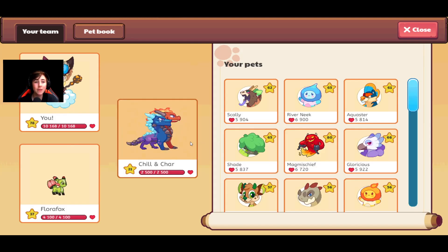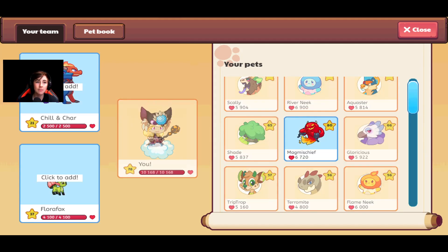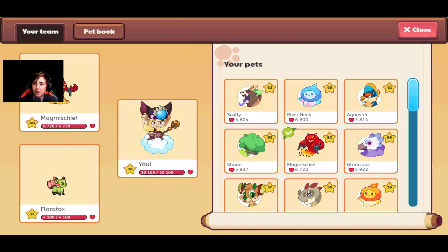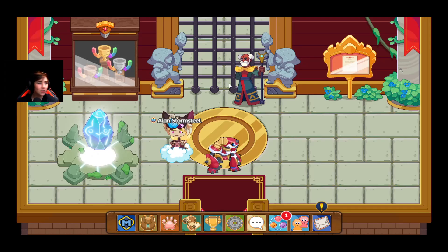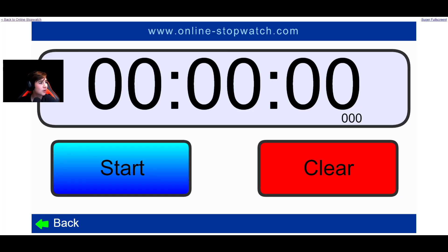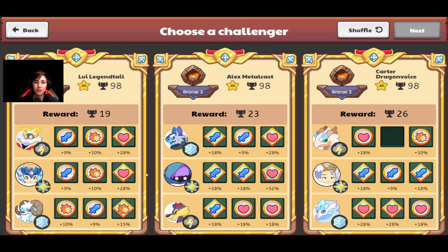Okay, I'm back because I forgot to change my pets. I know, what a Prodigy noob. Let's change them really quick. Let's use a Magmas Chief — of course my go-to pet — and let's rock with a Shade. It's pretty good so we'll use those. Let me get the timer ready in the background.